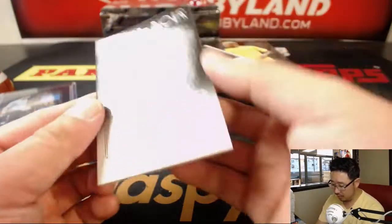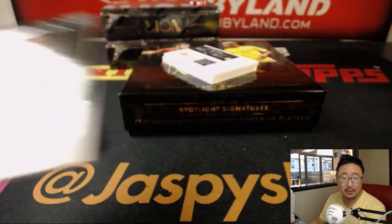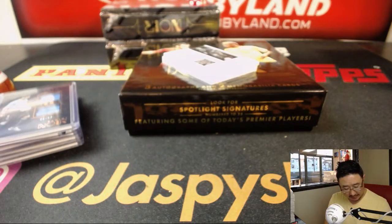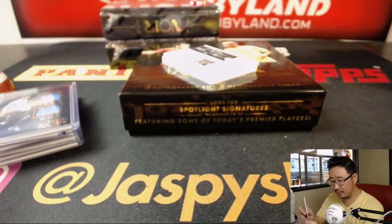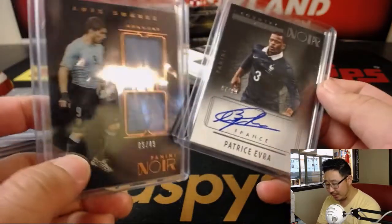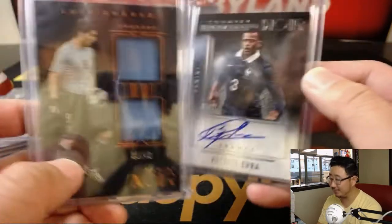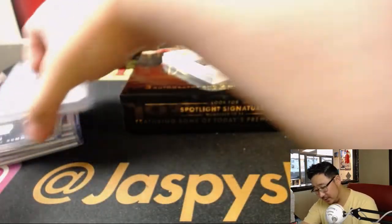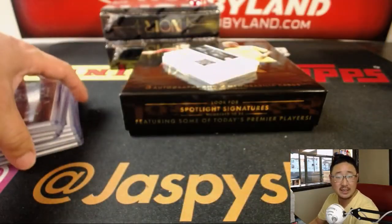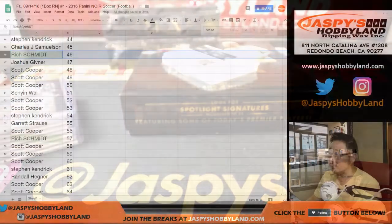Our first autograph is Patrice Evra, high number — 97 out of 99. Number 97 is Stephen Kay. I'm pretty sure it was Luis Suarez who got involved in a little incident with Patrice Evra, so it's kind of interesting they're right next to each other. The Xavi was 46 out of 75 — 46 is Rich as well.